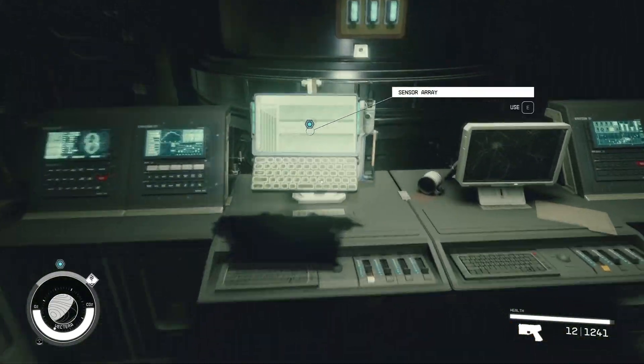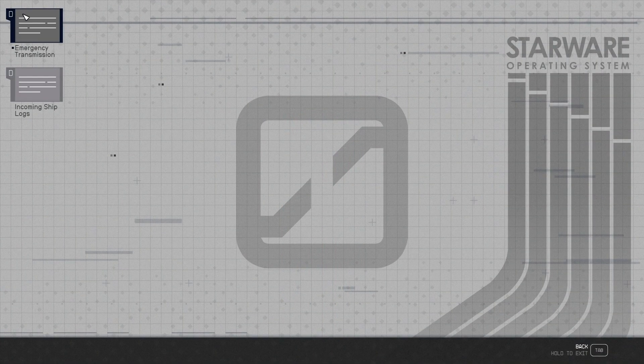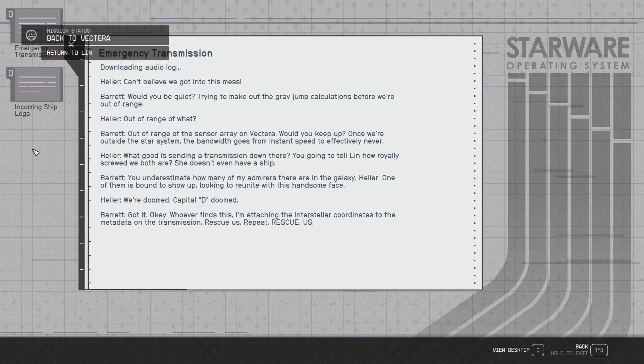Now we've got to check out what this computer says. Emergency transmission: 'I can't believe we got into this mess.' 'Would you be quiet? Trying to make out the grav jump calculations before we're out of range — out of range of the sensor array on Vectera. Once we're outside the star system, the bandwidth goes from instant speed to effectively never.' 'What good is sending a transmission down there? You've got to tell Lynn how royally screwed we both are?' 'You underestimate how many of my admirers there are in the galaxy, Heller. One of them is bound to show up.' 'We're doomed. Capital D doomed.' Whoever finds this, I'm attaching the interstellar coordinates to the metadata on the transmission. Rescue us. Repeat — rescue us.